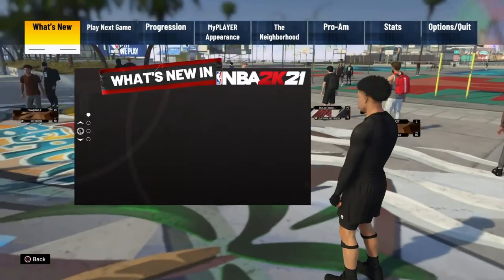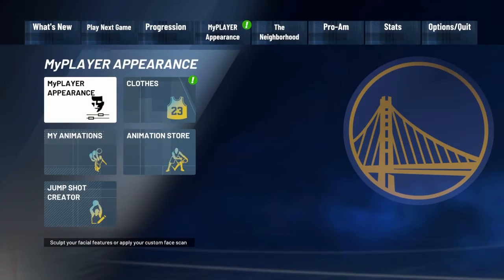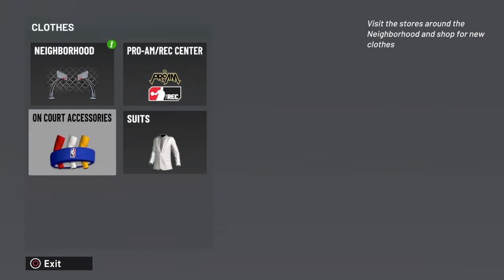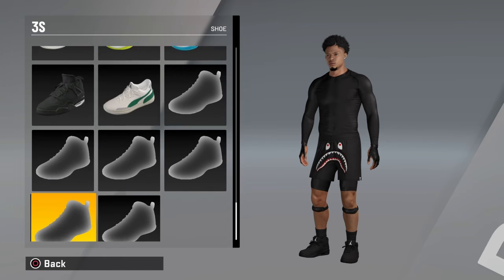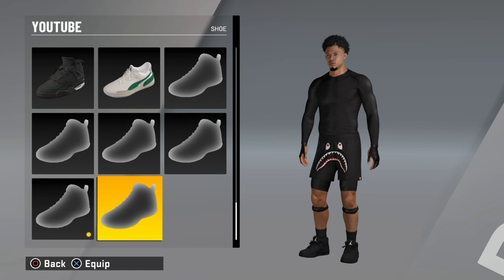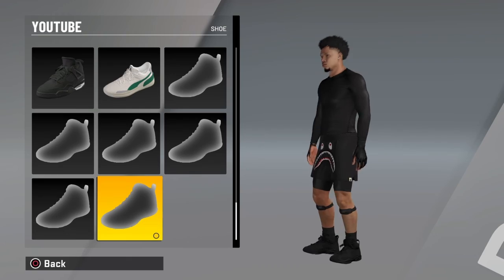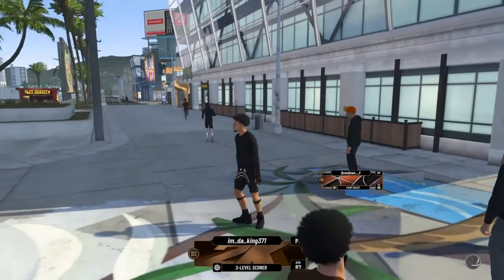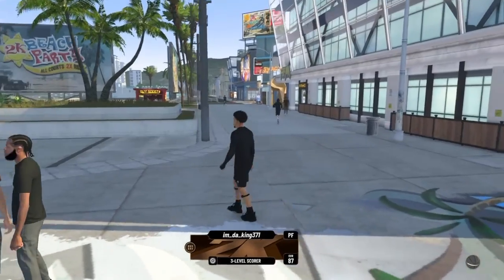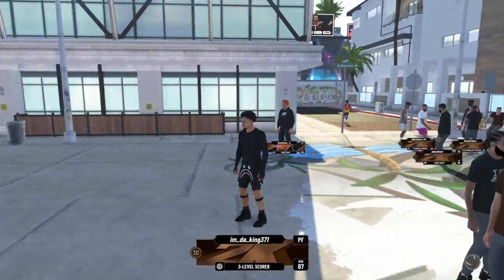I'm loading in now, it's at a hundred percent. I load in and go straight to my player, then go to clothes, then go to Neighborhood, then go to Shoes, then go all the way down. Look — like you added an extra one. You see 'YouTube'? I put on the all-black joint. It's the ones I just created. Back out — let me see how they look on my feet now. That is drip, bro. That is drip. It's been your boy KingD — peace.